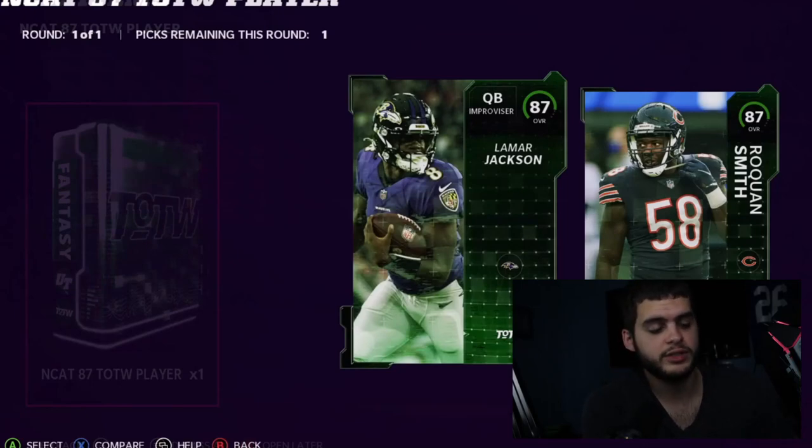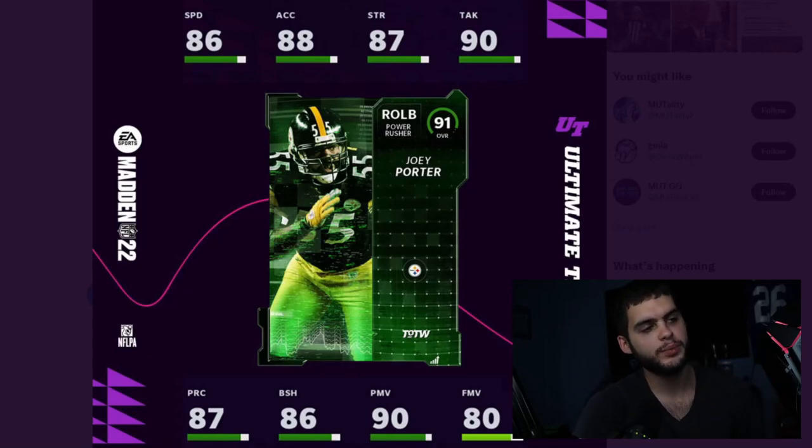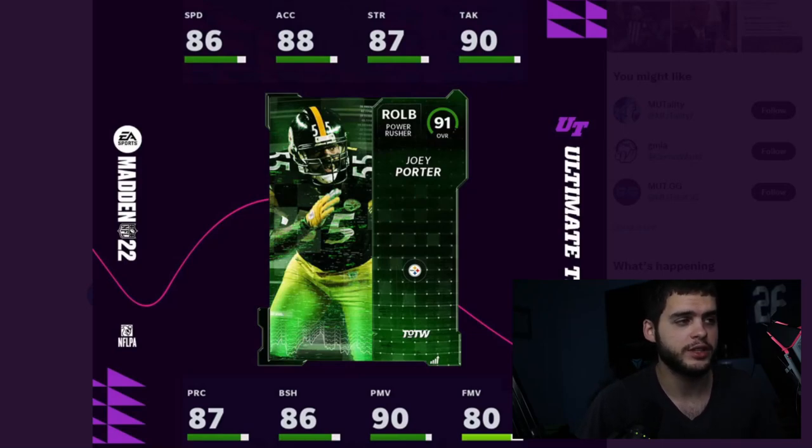Let's head over to the big ones — the heroes, the legends, the LTDs. For our first legend Team of the Week player, we have Joey Porter. A few of these were revealed last night on Twitter. Joey Porter — right inside linebacker for the Steelers. If you have a Steelers theme team, this is obviously going to be super cool. He has 86 speed, 88 acceleration, 87 strength, 90 tackling, 87 play recognition, 86 block shed, 90 power move, and 80 finesse move.